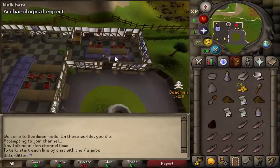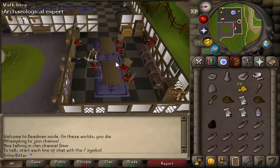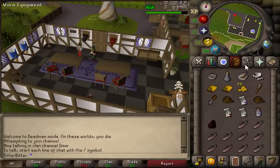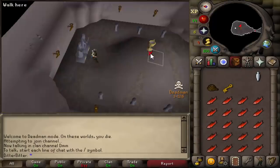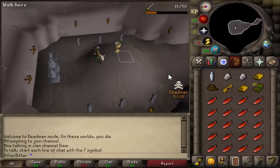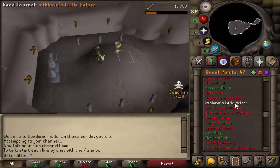This should be Dig Site quest completed - the first prerequisite I actually need to do to get Desert Treasure done. Some nice XP as well, grats to me. Waterfall is done too. Congratulations. I think Temple of Ikov is next but I'm not sure I can do it yet.